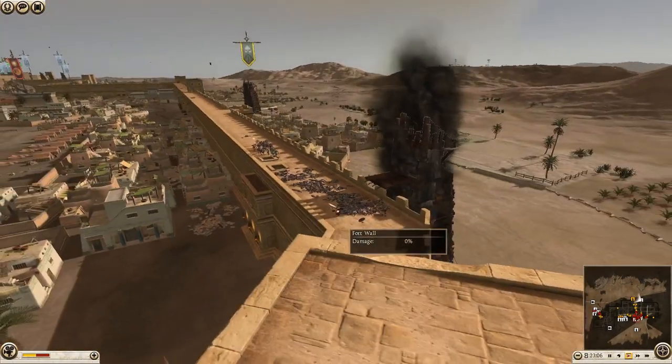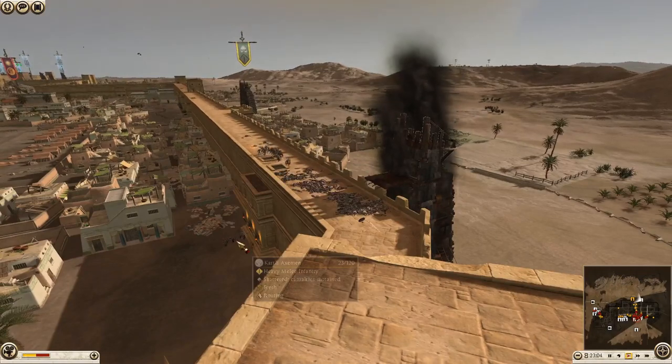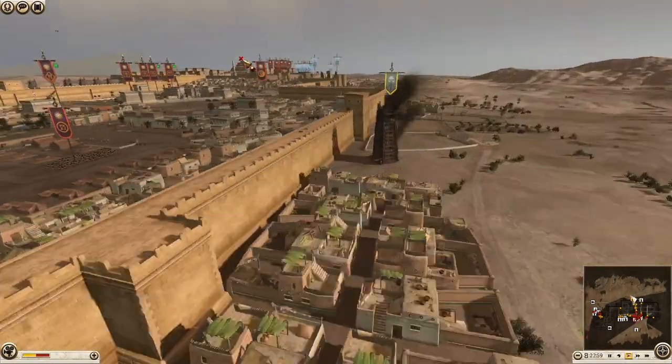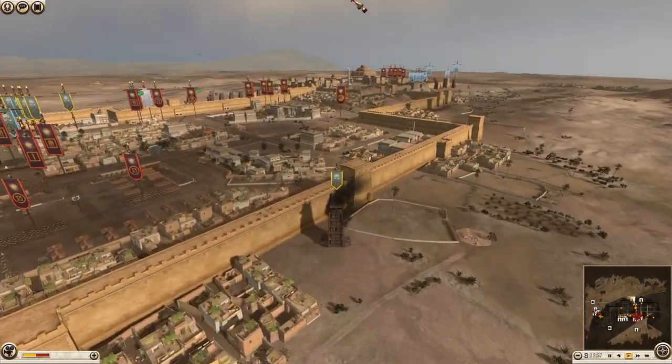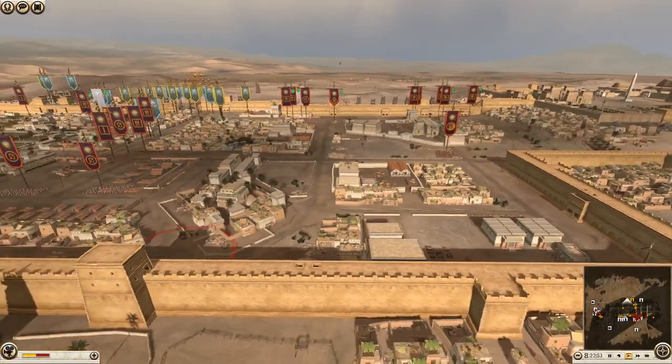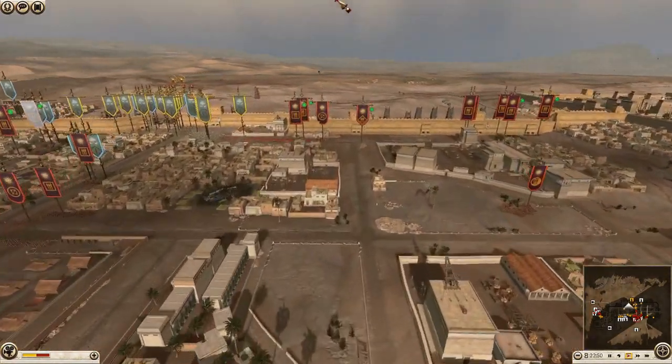That's actually a huge waste — it doesn't look like there's been any losses for the enemy at all. It's just a load of dead Kartli warriors, so that's a huge waste. These Kartli Axemen really need to get a move on — they can get down here and then try and push up and cause some damage, but they also need to start attacking elsewhere.